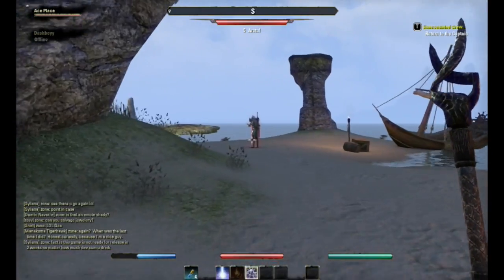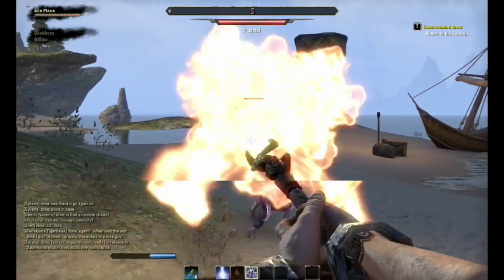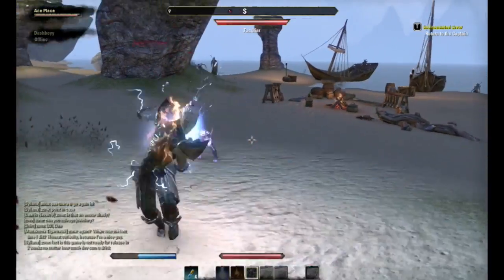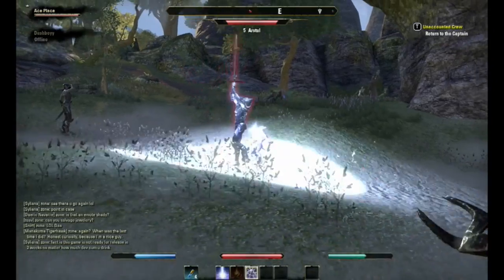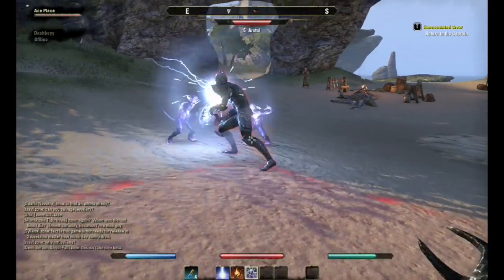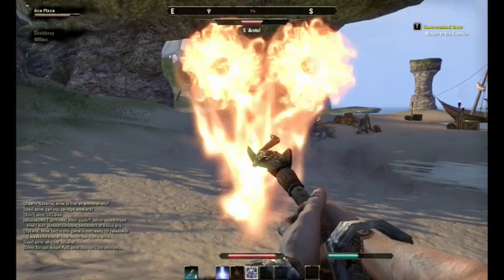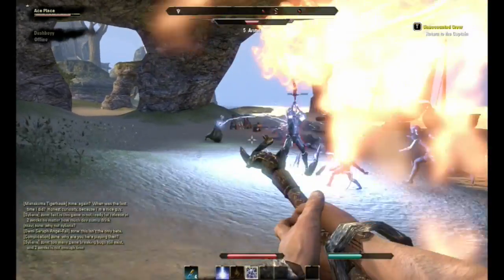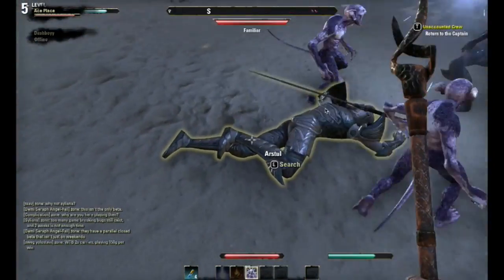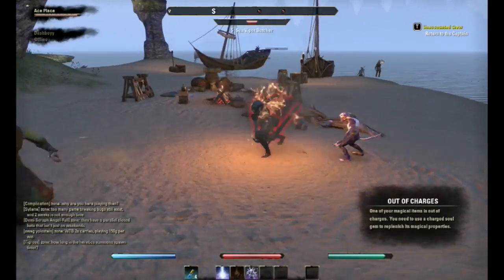If you're doing DPS you might want to focus on Dark Magic, because from the first skill I noticed it's a knockdown and it does a lot of damage. Crowd Control — if you don't know, CC is basically anything that knocks the enemy down, slows them, or stops them from attacking. I'm more of an Elder Scrolls fan than an MMO fan, but I like the change and what they've done with the game.